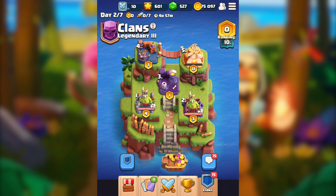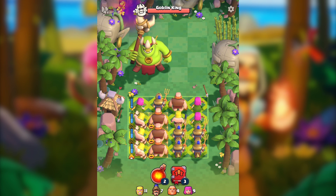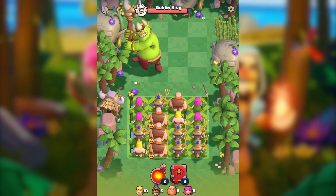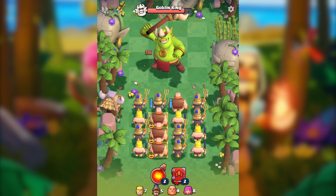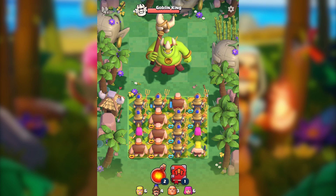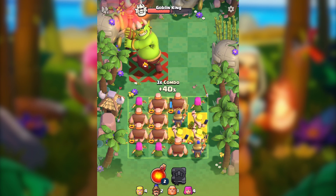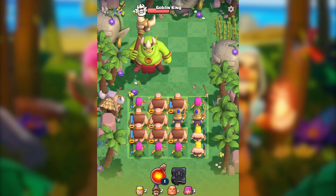Looks like we can attack! Let's try to attack this Goblin King. I'm not sure how this will be but let's go. Let me just use those — I thought we couldn't attack but it seems we can do a couple of attacks. Let me do a combo of the archers. Now let me do the barbarians. Should I go with those? Probably barbarians again. I want to do a great combo with giants so I'll keep those for now.